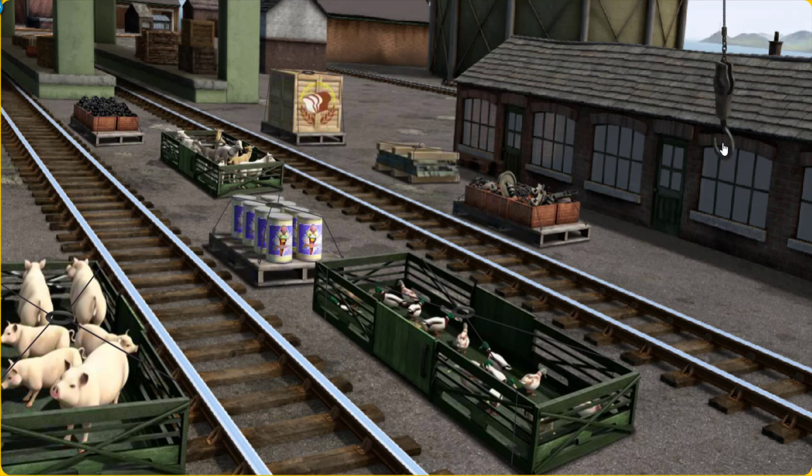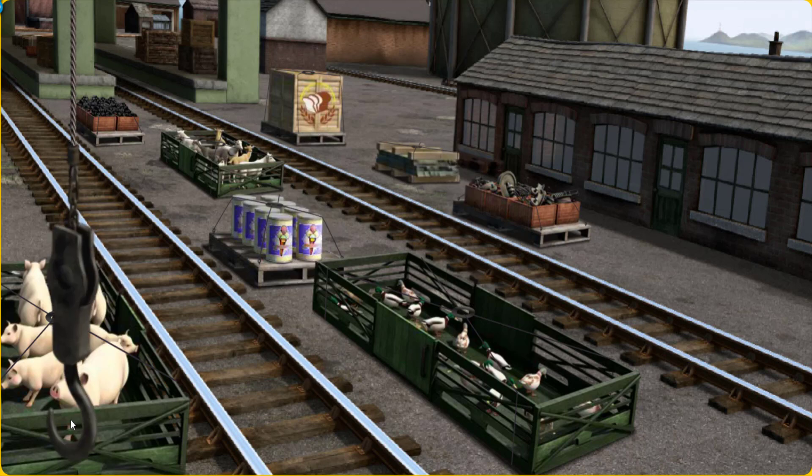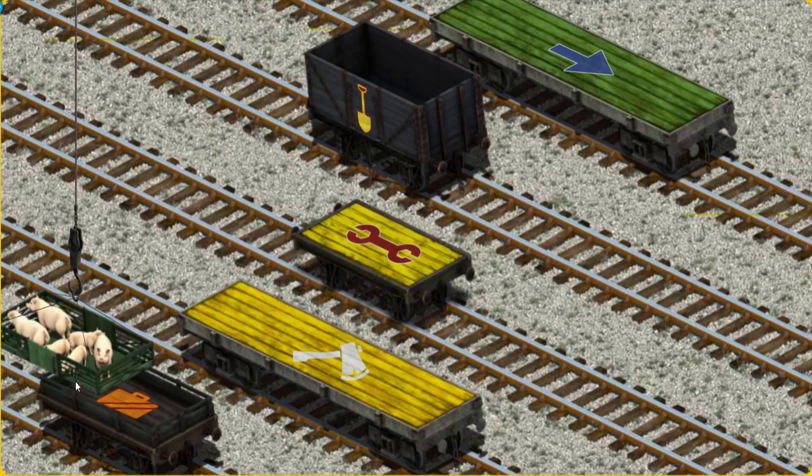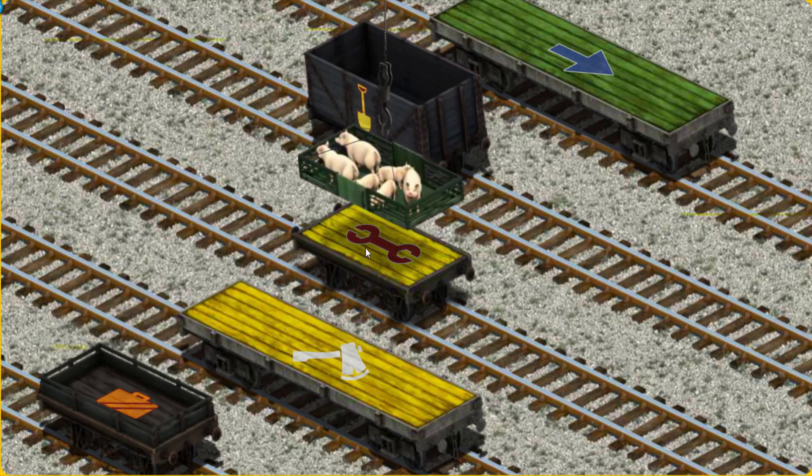Show Cranky where the pigs are. Hold on, we're looking for something else. Help Cranky find the pigs. That's it! Let's lift and load. Now the cargo must be loaded. Help Cranky find the yellow flatbed with the picture of a red wrench. That's it!